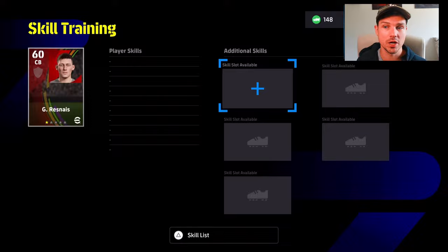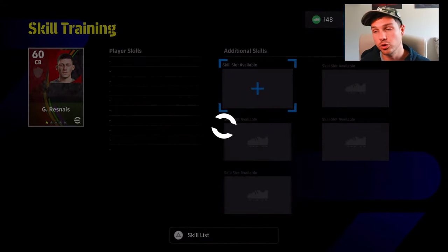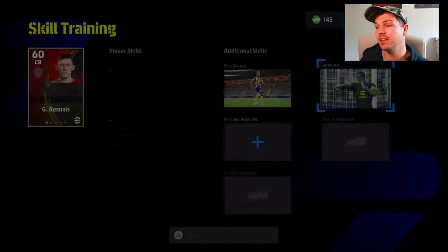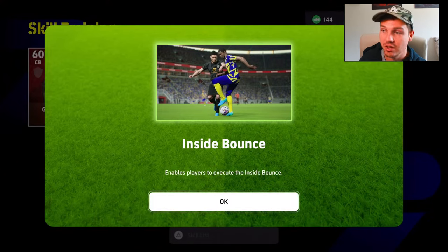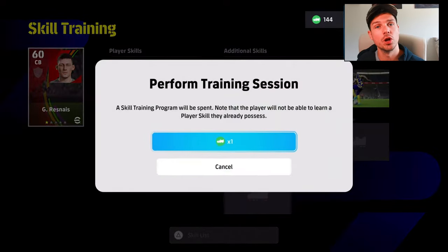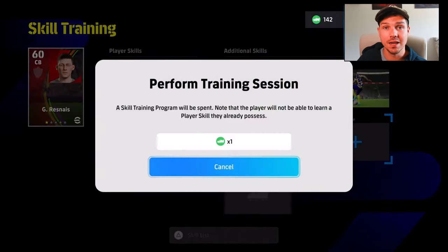Essentially what you're doing here is the skill trainer trick. Because the skills are random, you load up skills onto a low-rated 0GP player — costs you nothing to buy these players. You load them up, and if you get a good skill, you park that, hold it, and then put the skill onto whatever player you want. I have loads of videos on that. The video was sped up to make it more watchable, as it was about a 40-minute video otherwise.